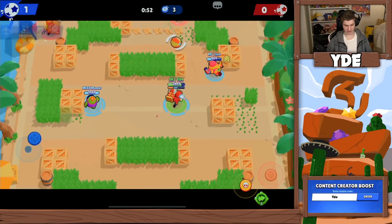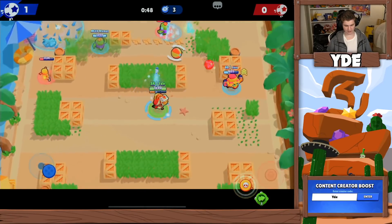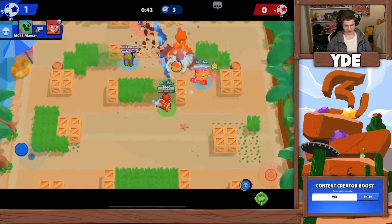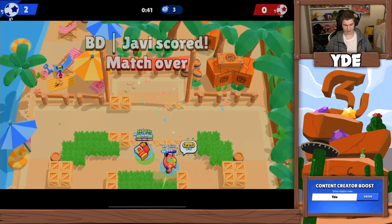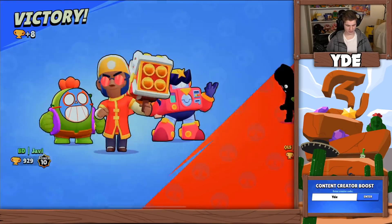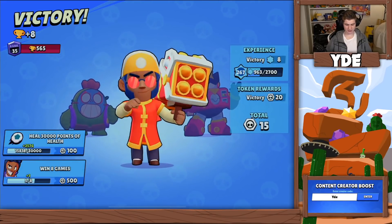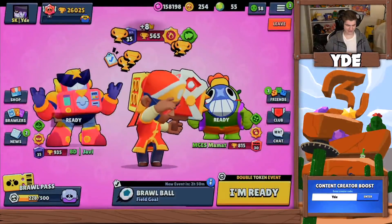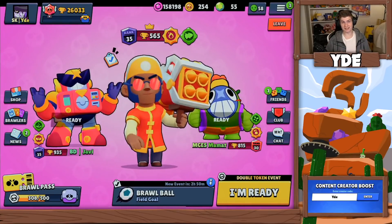The B charge shot feeds him but it doesn't matter — he died and I have the super. Let's see if we can hit Spike. He goes down and comes back up, so I might just super here to clear the area, and we kill him. Quick game — the whole enemy team was at full 950 trophies, definitely not a bad team, but Brock is working really well. I don't even feel like we've used the gadget to its full potential yet, so let's see if we can do better next game.